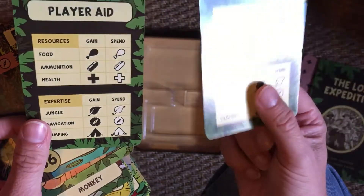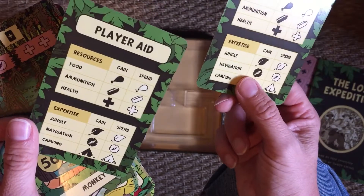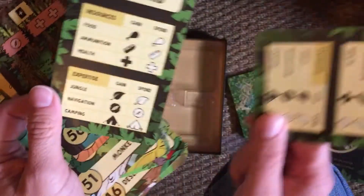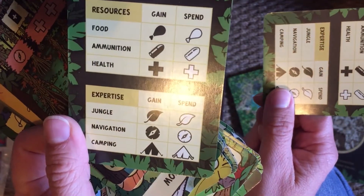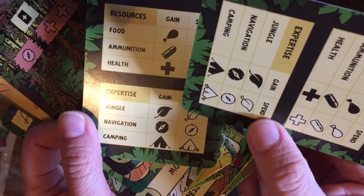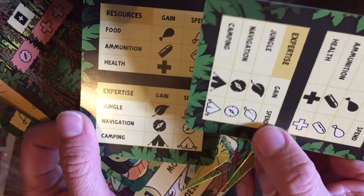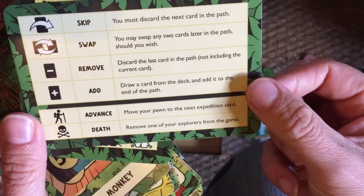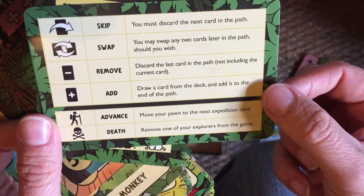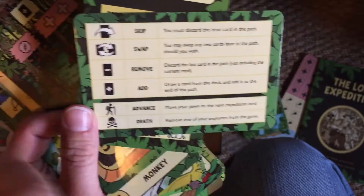And we've got player aids. So it was food, ammunition, health. Expertise — so those are the icons. As I was saying earlier, the icons in the corner must apply to those characters. So you've got jungle — I was about to say that's some kind of navigation, but clearly it's not — and camping.